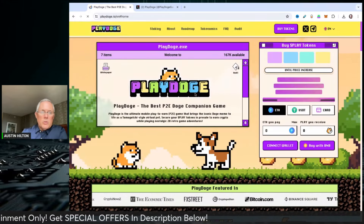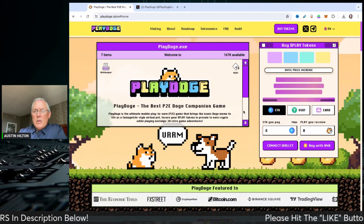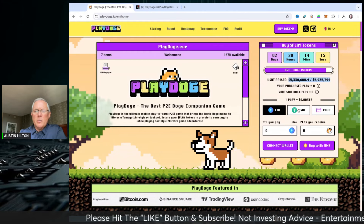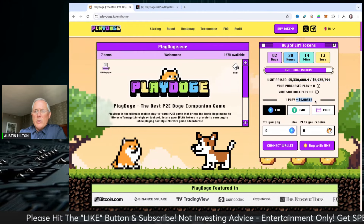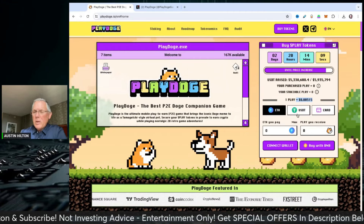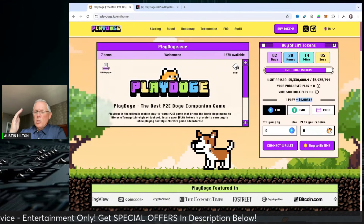This is a presale project. There are links in the description below for you to get involved right now. You can see they've already raised 5.3 million dollars. The price is going to increase in approximately two days, and the price right now is 0.00515. You can buy with Ethereum, USDT, card, BNB — whatever you want. Connect your wallet and you're good to go.